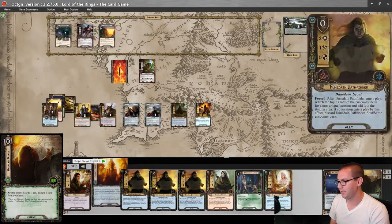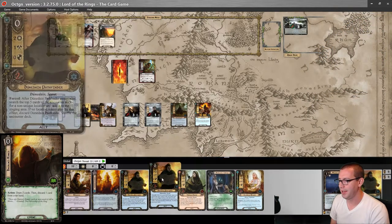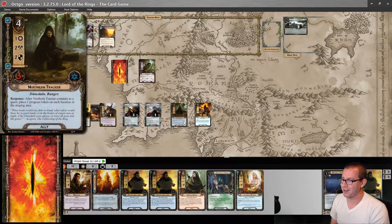Here's my hidden card for the beginning of the round. I will play Daeron's Runes directly, drawing me one, two. And I will discard a Dunedain Pathfinder — they're great because they're free, and with Northern Tracker it's not that hard to deal with the locations. But right now I don't need three of them. That's dangerous.